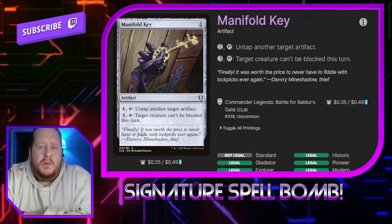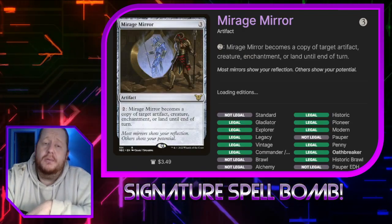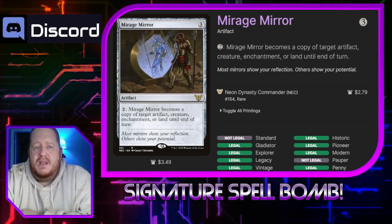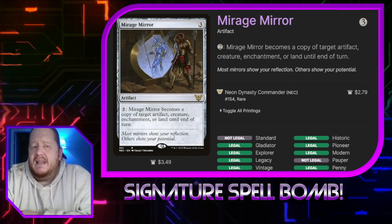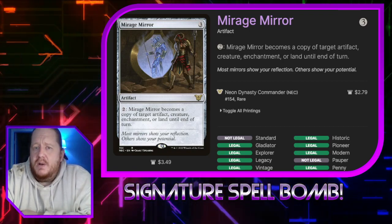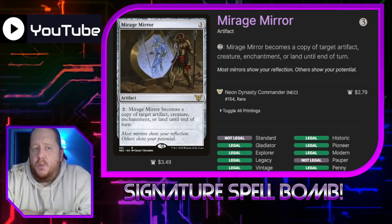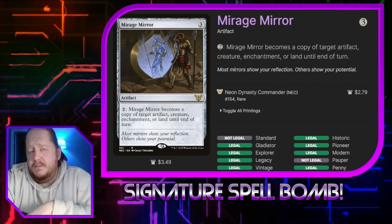Manifold Key costs one. We can pay one and tap it to untap another artifact, or pay three and tap it to make a creature unblockable. Miragemere: we can pay two and it becomes a copy of target artifact, creature, enchantment, or land until our next turn. It doesn't say that we control the target, so if our opponents play some strong stuff, we have an in to get access to it at end of turn.